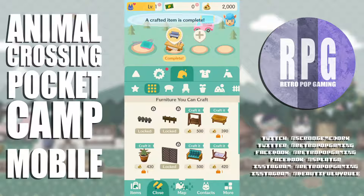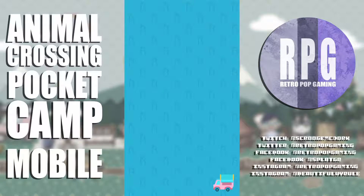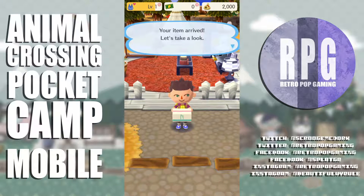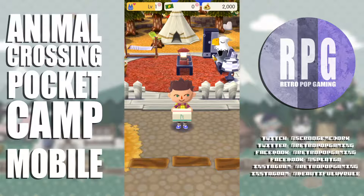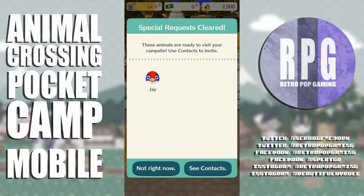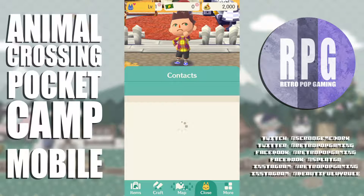Complete! I tap on it — wow, that sofa arrived in a little tiny box. Striped sofa! Special request cleared — these animals are ready to visit your campsite, use contacts to invite them.